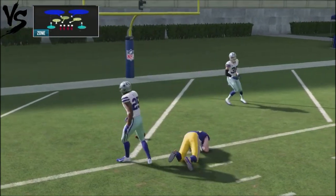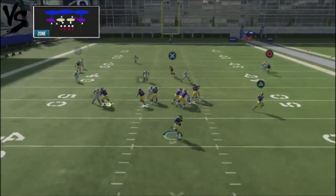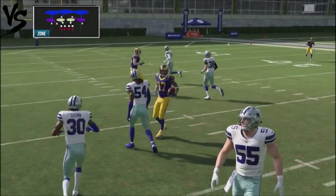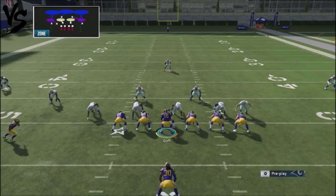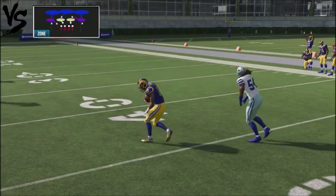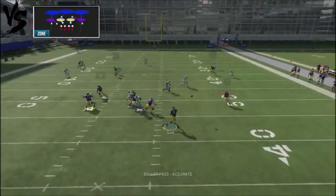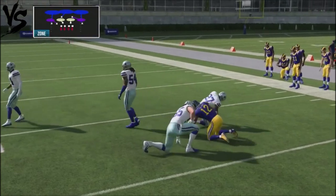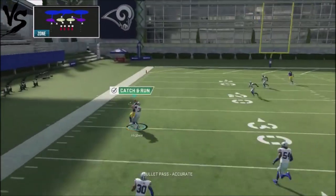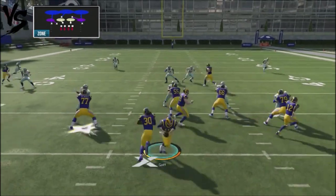Let's go ahead and show cover three, cover four, then man coverage. If you're running against cover three, hold that trigger and try to take control. Watch how you've got a high-low read with the in route and underneath. I make my read from there — nobody falls underneath, so I drop it down and force him to make that read. There was pressure coming in and I got rid of it fairly quick. Nobody's in that area, so just drop it down, pick up the easy yards, cause a dilemma.